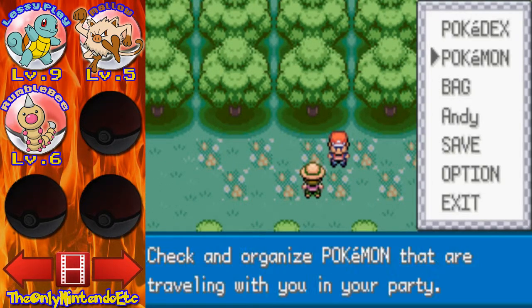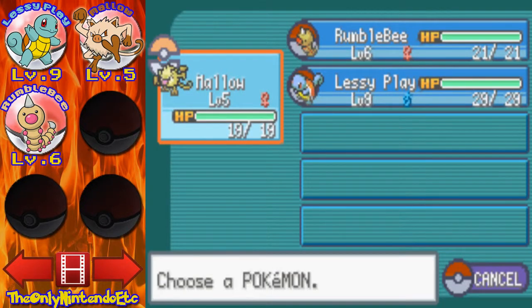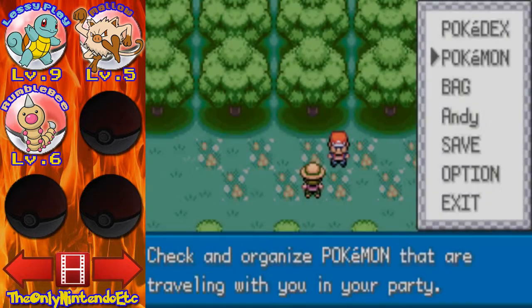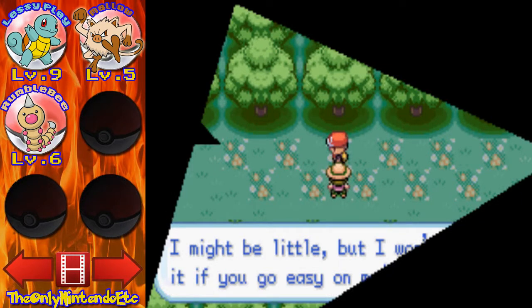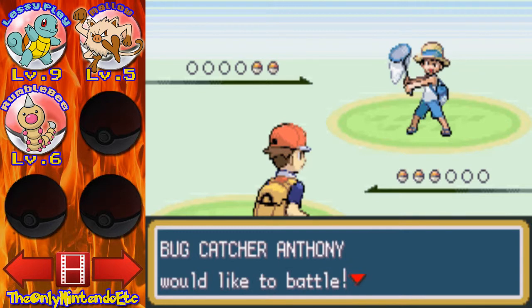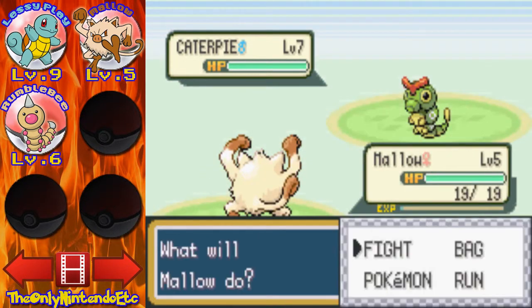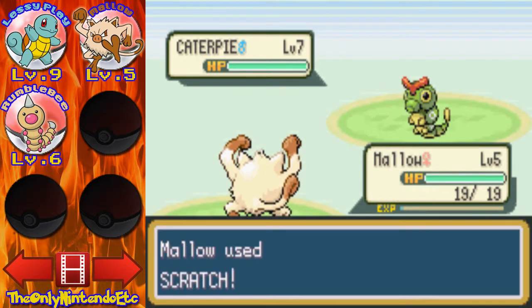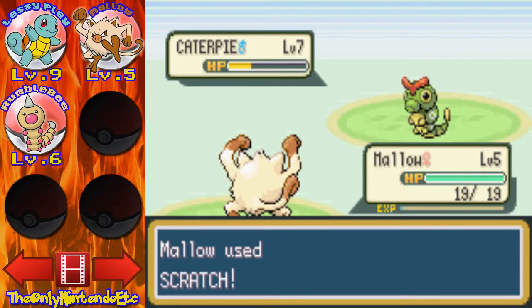How are my Pokemon arranged? I want to get Malo leveled up. I think it's level 7 that my Weedle will evolve — I'm pretty sure. I don't really remember things well. Remembering things is not my strong suit. See, I can't even remember the word for it — that just proves my point.